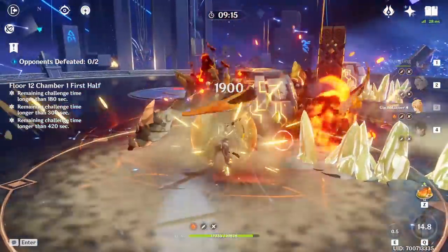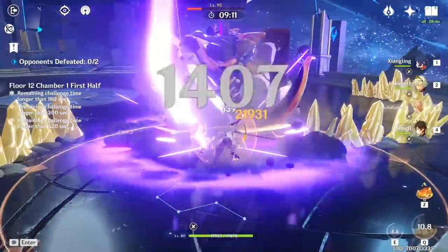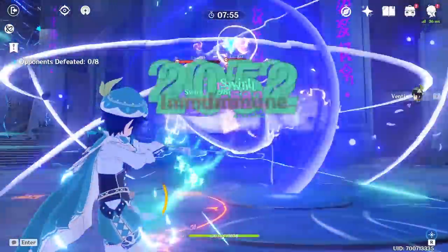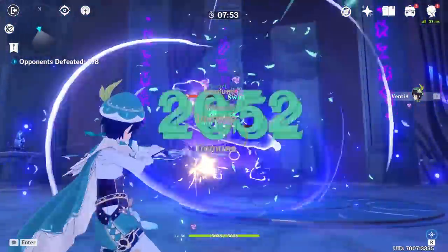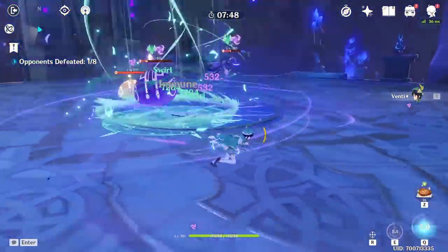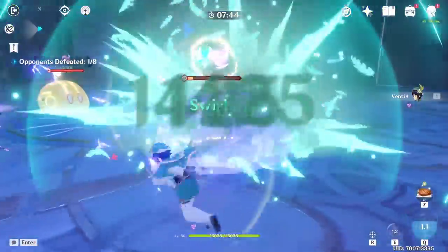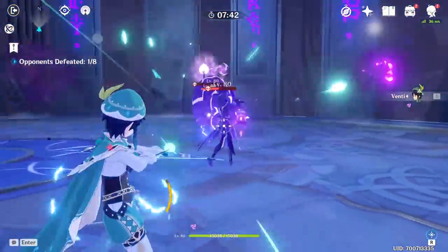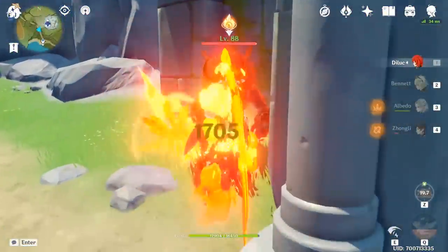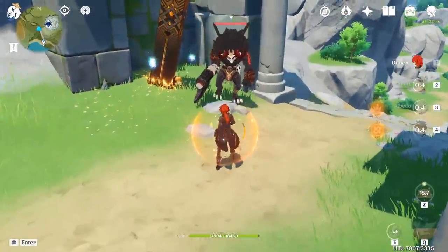Archaic Petra and Viridescent Venerer are so influential largely due to the reruns of Venti and Zhongli, whose strong support capabilities make these sets even more popular and spread awareness of support artifacts in team building. Both sets have drawbacks though. Viridescent's resistance reduction depends on swirling with the specific element you want the damage boost from — which isn't always easy, especially against shielded enemies or slimes. Archaic Petra requires causing a crystallization reaction and then picking up the crystal with the set-equipped character to activate the team-wide elemental damage bonus — which requires coordination and can cause a temporary loss in damage output.